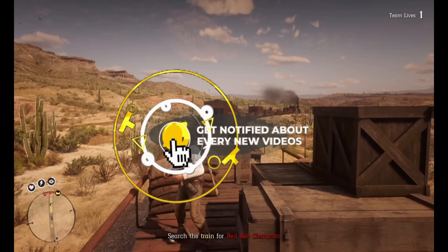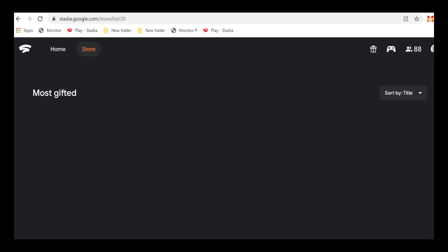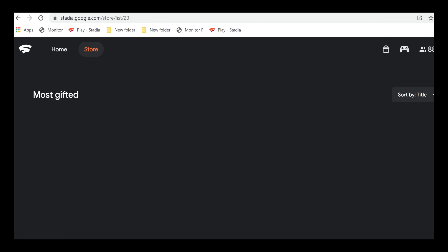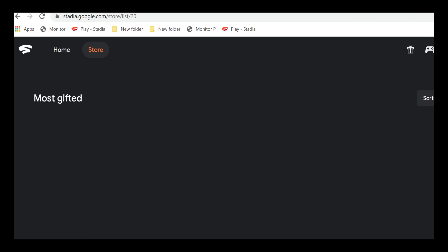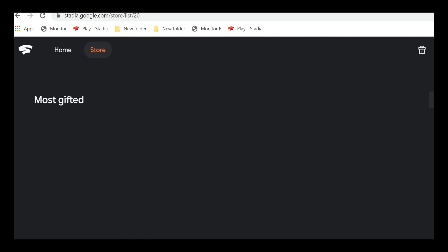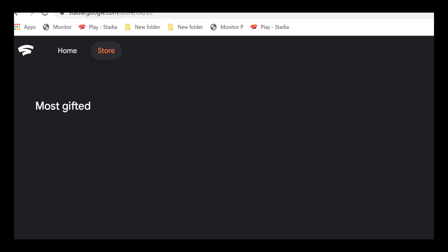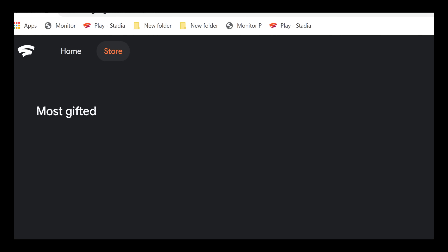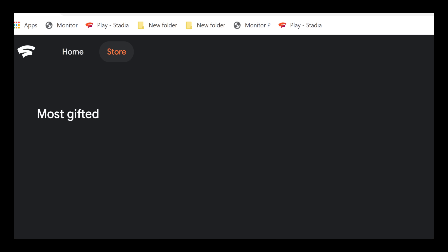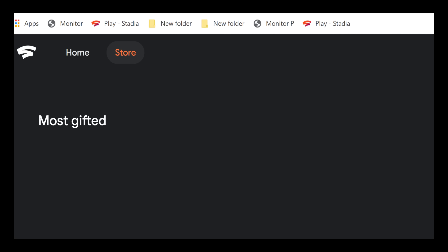Let's quickly touch on this most gifted page. Apparently this page on the Stadia store has been around for a long time, and I wanted to highlight this because one of the most requested features a lot of us would love to see, especially with the holidays, is the ability to give games with potentially game codes. Buying a new game like Cyberpunk 2077 and gifting it to a friend or family would really go a long way to not only pushing this platform to more people, but it opens up more revenue opportunities for Stadia. Seeing this page tells me they do have plans to somehow implement this, and I hope it's on the radar for a drop soon, as I would love to buy codes and gift them to you guys here on the channel.